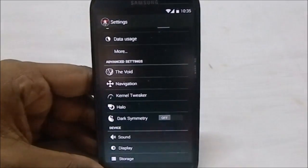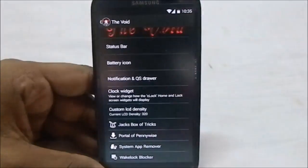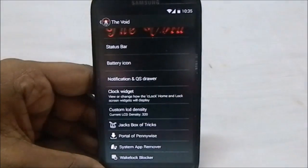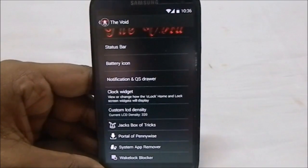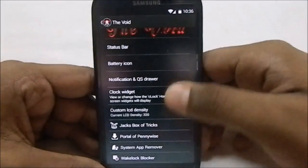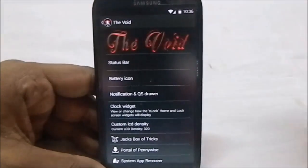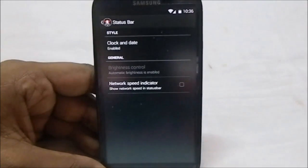In the advanced settings, there are a few sections — most of them are named after clowns. You have Jack Box of Tricks, Pennywise Portal (Pennywise being the scary clown from the movie 'It'), and more. First, let's get into the status bar options.